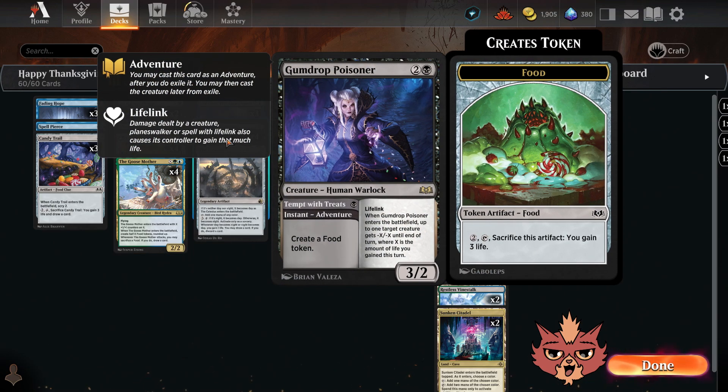We got Gumdrop Poisoner — a three mana human warlock, 3/2 with lifelink. When it ETBs, up to one target creature gets minus X minus X until end of turn, where X is the amount of life you gained this turn. With all that food, you can pay two, tap it, sacrifice it, and gain three life. If you spend a little mana on food then play the Poisoner, you'll be doing minus three minus three to a creature, which could be a great removal spell. The instant-speed adventure side — Tempt with Treats — creates a food token at instant speed when you have unspent mana.